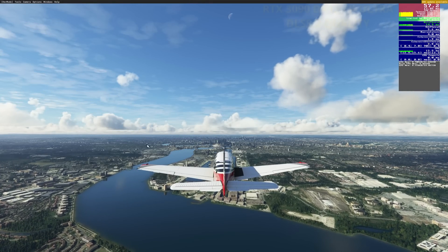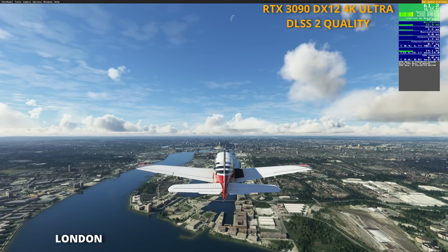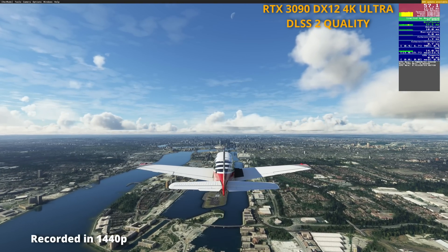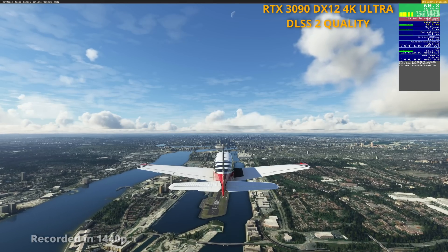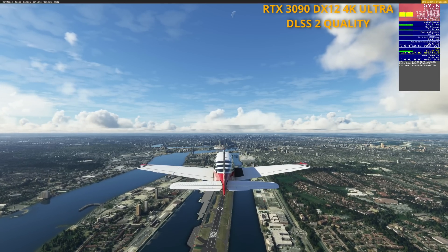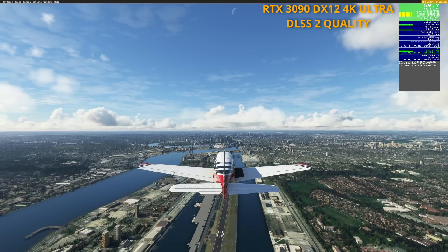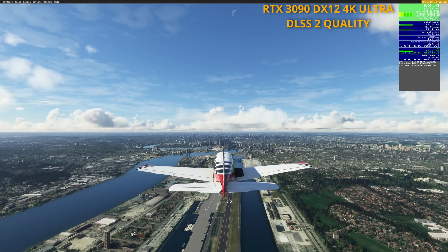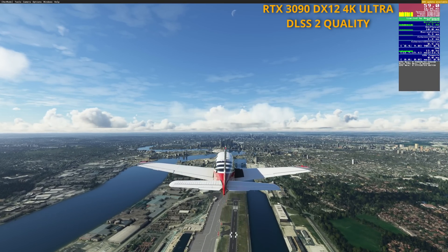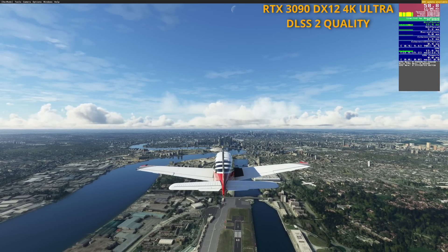Let's start by turning the clock back briefly to a few days ago. This is my 3090, SimUpdate 11 Beta, DX12, 4K and Ultra settings, with DLSS — Deep Learning Super Sampling — on Quality Mode. Take a peek at the top right-hand corner and you can see the frame counter. I'm in the mid to upper 50s, sometimes getting over 60. Just below the frame counter, we can see we're limited by the main thread — that is, the CPU.